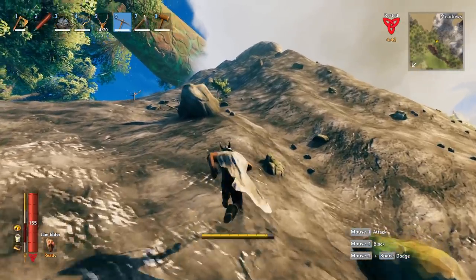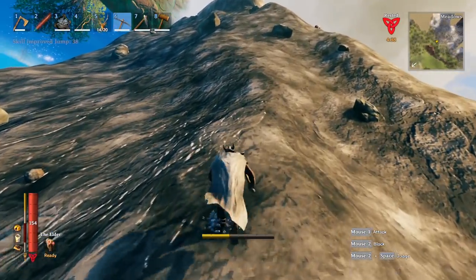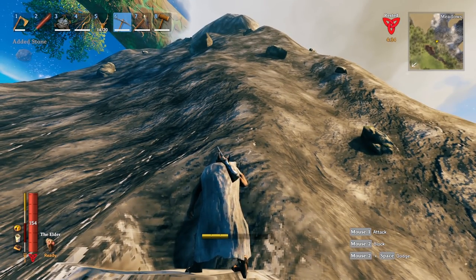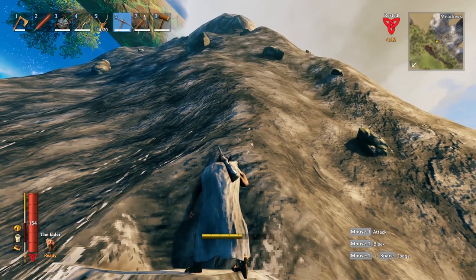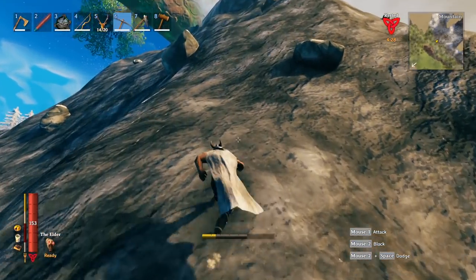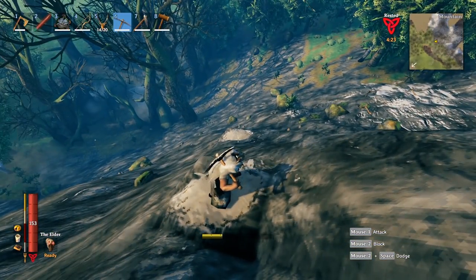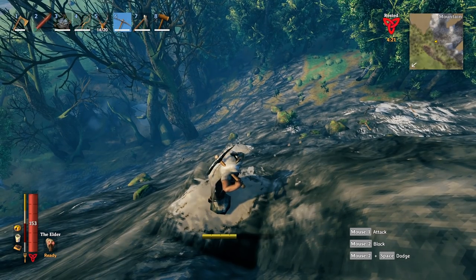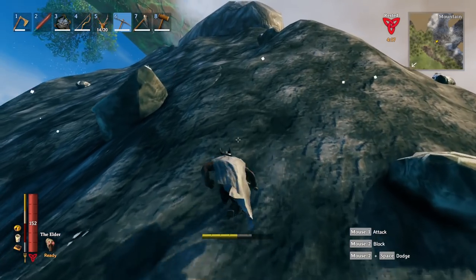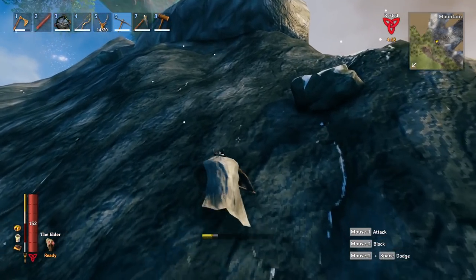In a previous video I talked about scaling mountains, but I found another trick that works really well. When you're scaling a mountain and run out of stamina and don't want to slide back down, make yourself a little ledge with the pickaxe. Just leave your pick out as you're scaling, let your stamina regen a bit, then do it again. If you come up the same path next time, your little platforms will already be there — gets you to the top in no time.